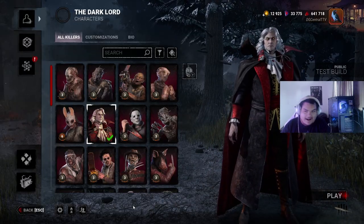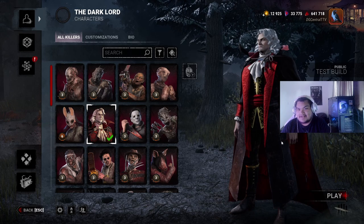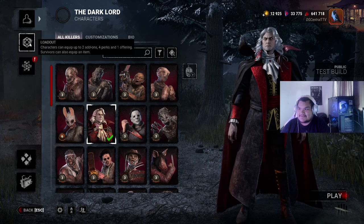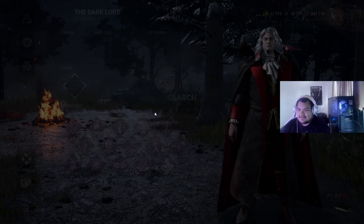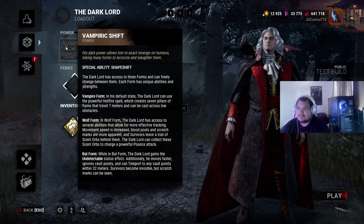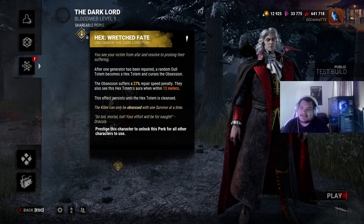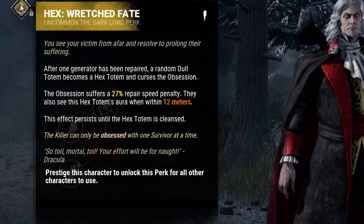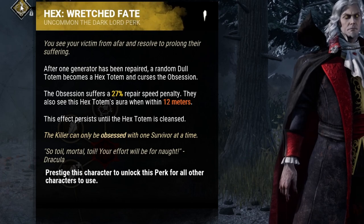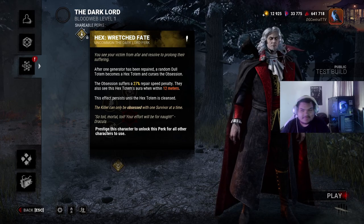He says 'I am the lord of darkness.' The Dark Lord title sounds sick as fuck - bro he looks insane. Okay so the game is nice enough to give us the perks, but I have to get to level 15. So what are his perks? If I put in Dracula - it works. Okay here we go, I'm going to look at his perks. He comes with a hex: Wretched Fate. After one generator has been repaired, a random dull totem - the Obsession suffers a 27% repair speed penalty. They also can see this hex totem's aura when within 12 meters. It makes the gens go hella slow, but they can see the totem.